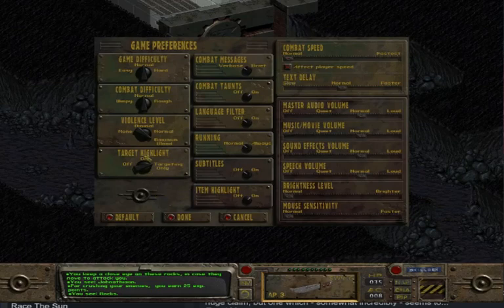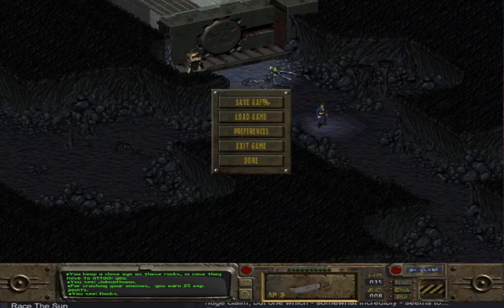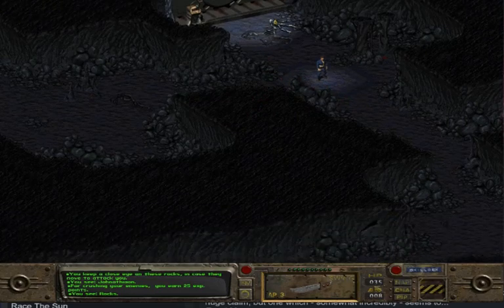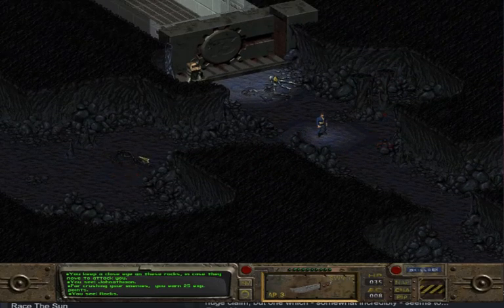There's no way I can window this, I wouldn't think so. Let's check the options — game difficulty, I'll keep that. Combat taunts on. Let's put running on always. Subtitles, item highlight. We didn't find what we wanted but we didn't do that badly. Window mode is probably from the launching thing. I just can't really see my AP down there, which doesn't really matter when I'm fighting rats.